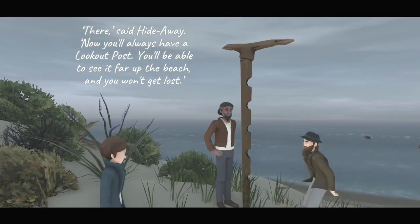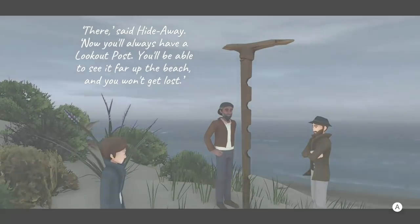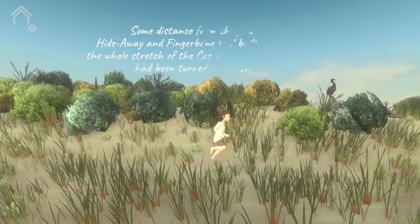So the first level, you'll just walk from left to right. You'll end up at this beach here, and then you'll be able to press A once the dialog goes through its pace in order to get to level 2.